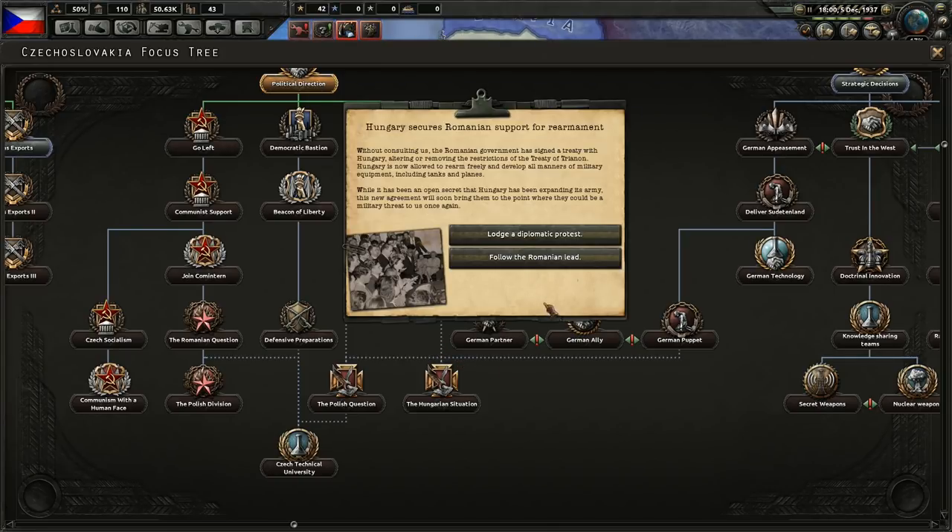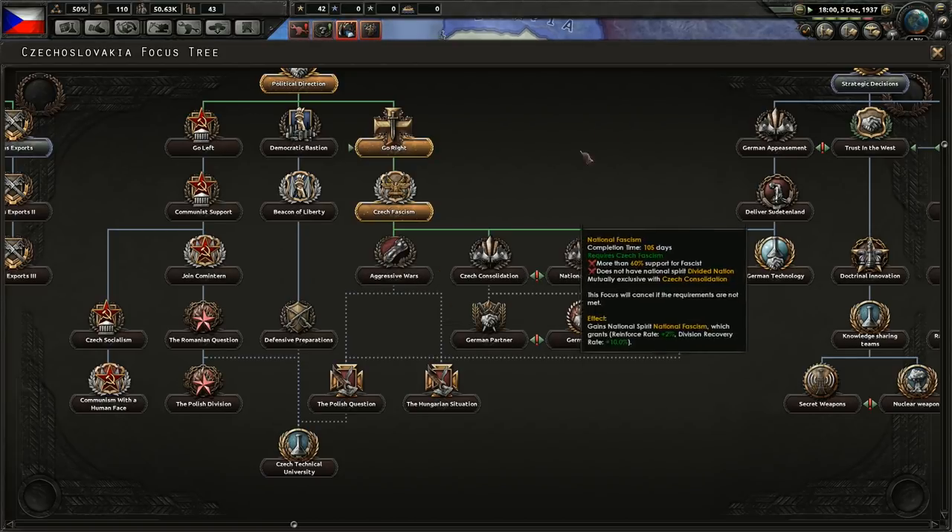Hungary secures Romanian support for rearmament — lodge a diplomatic protest or follow the Romanian lead. Without consulting us, the Romanian government has signed a treaty with Hungary altering or removing the restrictions of the Treaty of Trianon. Hungary is now allowed to rearm freely and develop all manners of military equipment including tanks and planes. This new agreement will soon bring them to the point where they could be a military threat to us once again. Let's follow the Romanian lead — I don't want a penalty with Hungary right now.